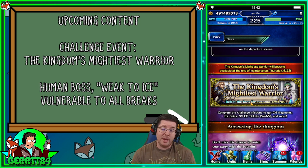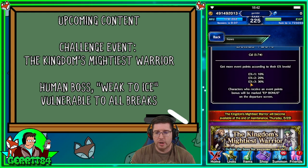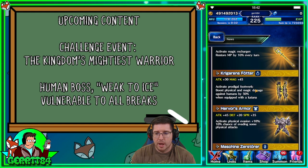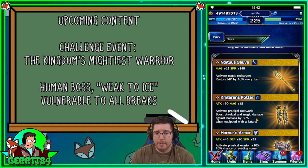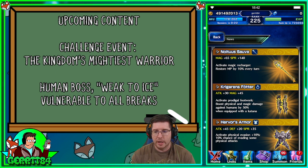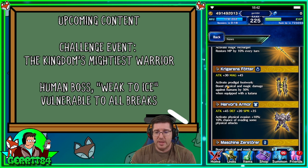Bring ice in peril and blow this boss up. You can use all the breaks you want — doesn't matter. In the raid event you can get some really nice rewards. One is a neat way to get MP restore on your team — just did a video on MP restore last week, so definitely want to get MP restore on some units. There's also an accessory with attack and magic 40, and magic damage versus humans when wearing a katana.